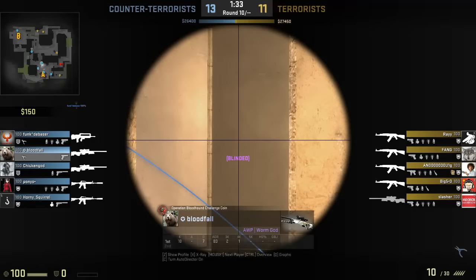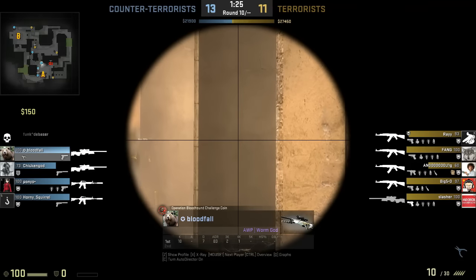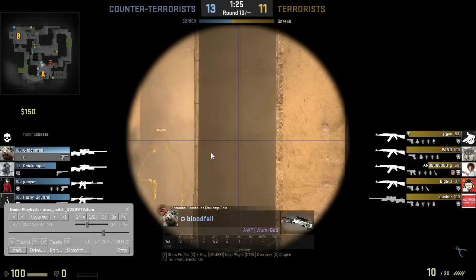On another gun round, you're AWPing halls from stairs. Your teammate pushes halls and dies, so you're watching it. This is a mistake — you're looking into a small hallway from a very far distance. The further you are from an angle, the more a pixel shot matters. Your crosshair placement is ultimately what gets you killed here. Since you're far away, you want to put your crosshair up and down this bar — about right here — because he's either going to wide peek to check sandwich or close halls.